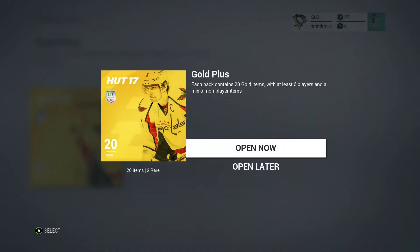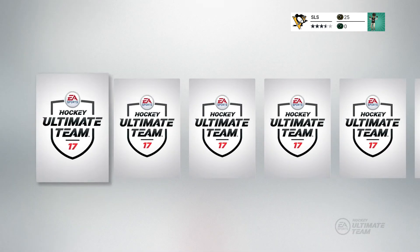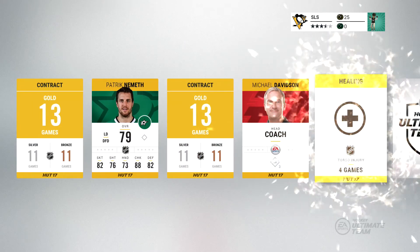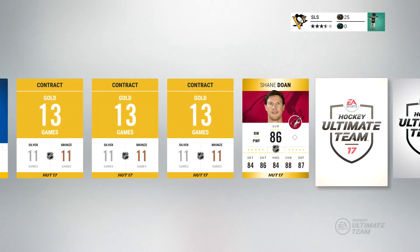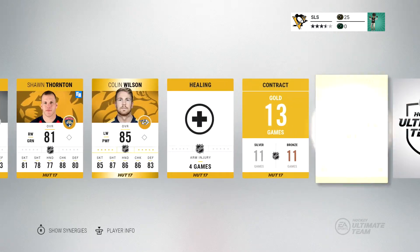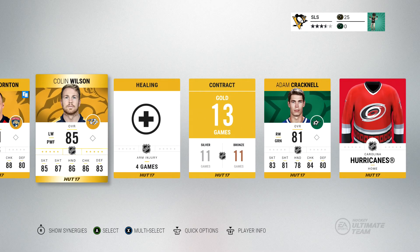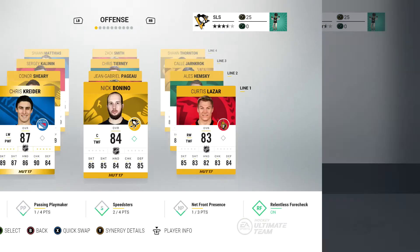Last pack — let's see what we get, then we're going to try and compose a decent team out of all these players. We got contracts, Patrick Nemeth, more consumables and jerseys and coaches. Shane Doan — not bad, a bit slow but he's got good all-around skills. Jordan Nolan, Sean Thornton, Colin Wilson — not a bad left winger, he might find a place on the second line. Overall I'm fairly happy with those packs. Even though I only got one returning user pack, because they're all gold I'm going to end up with a pretty good team.